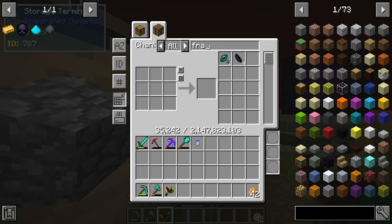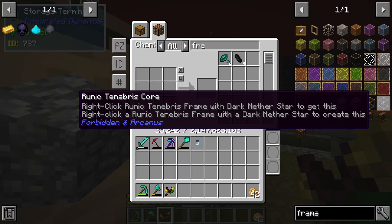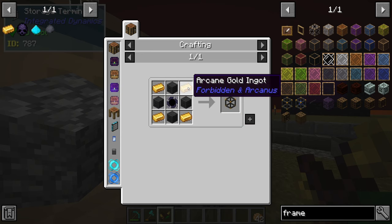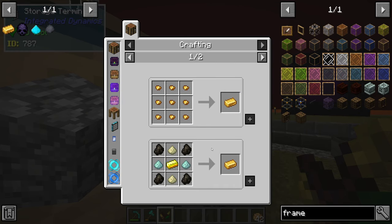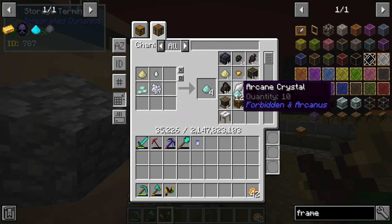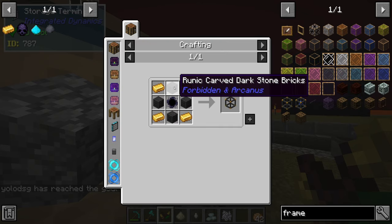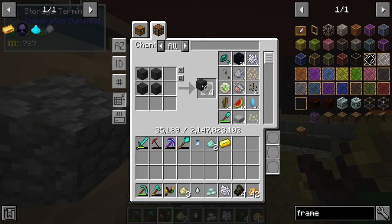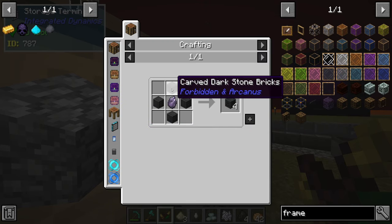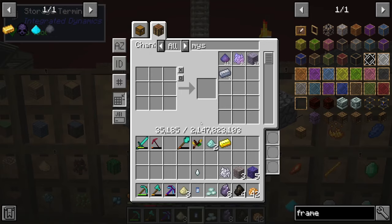We've previously made some of these frames but currently don't have one, though it shouldn't be too difficult to make another runic frame. We do have the dark matter. As for the arcane gold, we currently don't have any, but from the last stream I did some resource gathering so we should be able to get everything fairly quickly. The runic carved dark stone bricks have quite a chain: we craft dark stone bricks, then carved dark stone bricks, then runic carved dark stone bricks — so long as we have a rune.